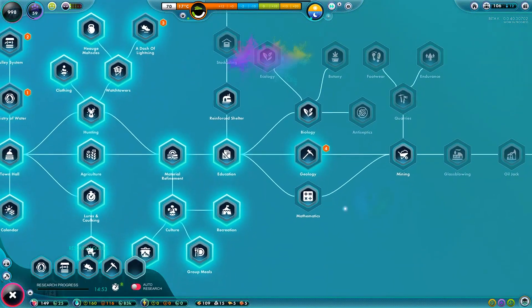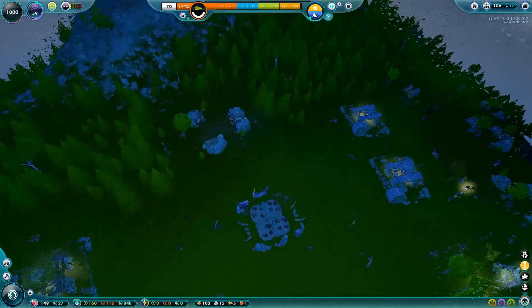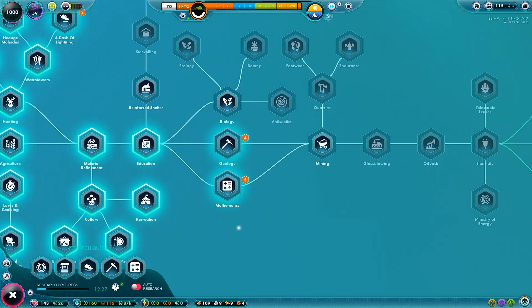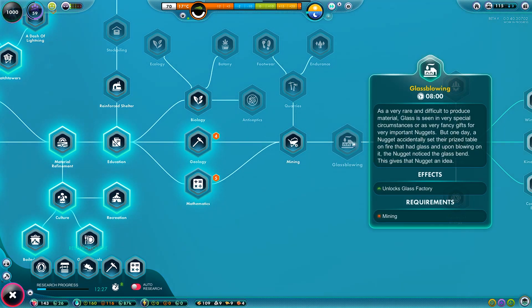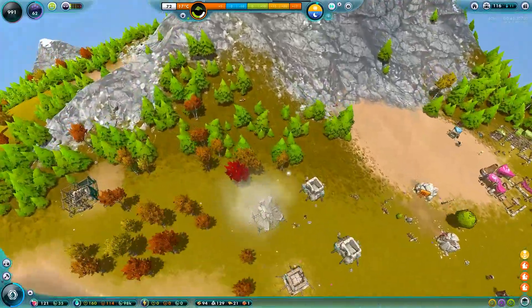We have divine punishment now, so let's go for Mathematics. That'll give us an engineer's hut upgrade, which will allow us to hire another engineer at each of the huts — extremely useful so they can actually repair stuff. It's actually starting to make sense why the glass factory is here: it's because we unlocked the gas mine here. The glass factory just needs gas to run — this version doesn't actually need electricity, it just runs off of burning gas. That makes sense.